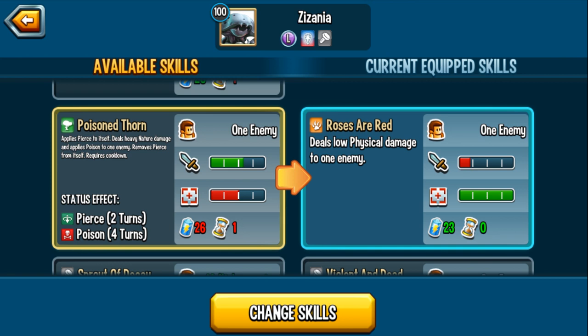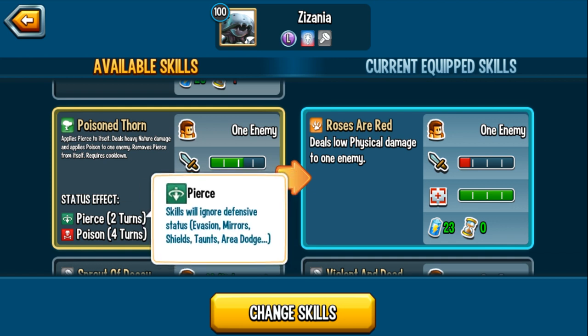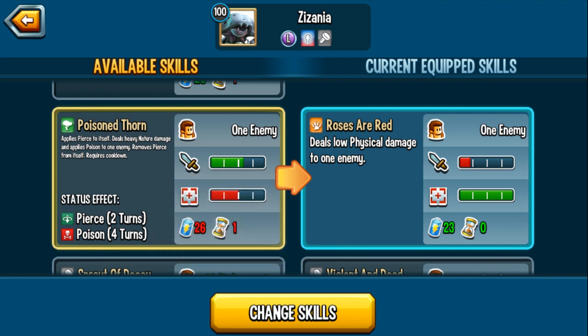Whether or not it's game changing with this monster specifically is a different question. But Pierce itself — you're free to roam around and attack whoever you want. You're not constrained by Mega Taunt, Taunt, or Dodge Area. This monster does not have Pierce combined with a control skill, which I think would be game changing. I imagine if an enemy has skill mirror, your attacks won't be reflected. If enemy monsters have evasion, you're bypassing it and still landing effects. Pierce as a status effect is definitely game changing.